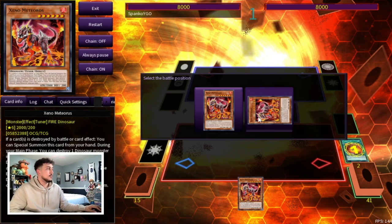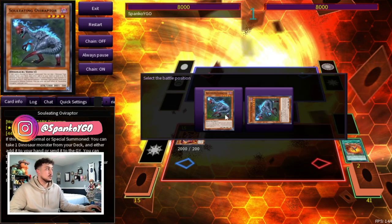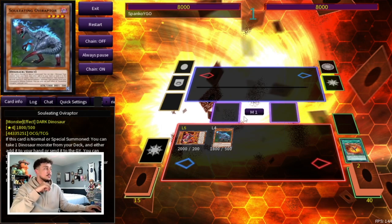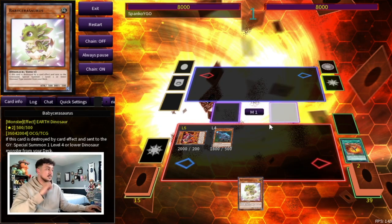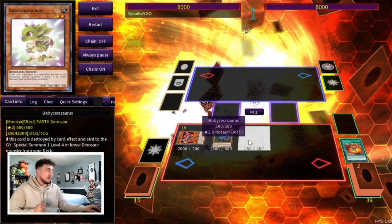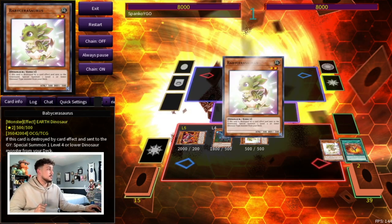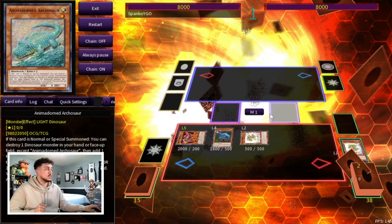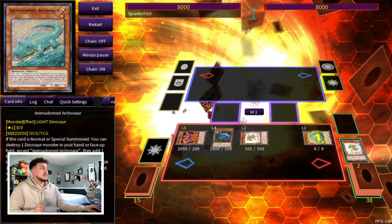Baby is now going to get the trigger to summon our Oviraptor onto our field, which is really nice because we still haven't used our normal summon. We activate Oviraptor to search a Baby Sarasaurus from our deck to our hand. We now normal summon our Baby, activate Oviraptor to pop the Baby so that we can summon the other Baby that's in the graveyard, and then this Baby triggers to summon an Archosaur from our deck directly onto our side of the field.